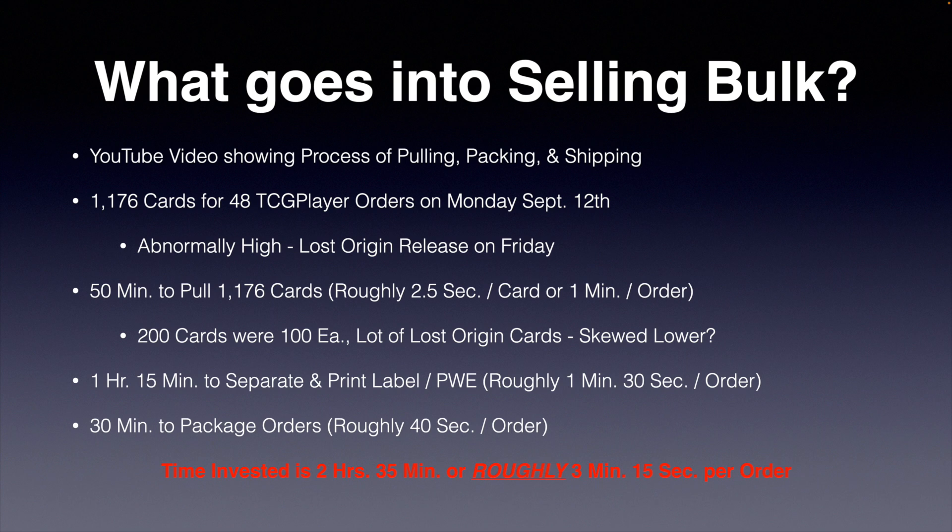So, 1,176 cards over 48 TCG Player orders — this number was abnormally high. Typically on a Monday or Tuesday, whenever I do my weekend shipments for TCG Player, I typically have between 200 and 300 cards, maybe 20 to 30 different TCG Player orders. However, because we had Lost Origin releasing the Friday before I packaged all these orders, that is why those numbers were so much higher than normal. It took me 50 minutes to pull all 1,176 cards — that's roughly two and a half seconds per card, or one minute per order.